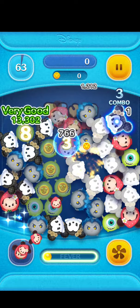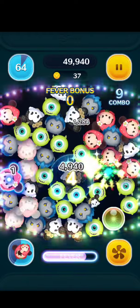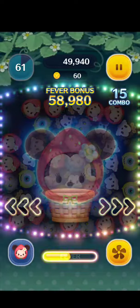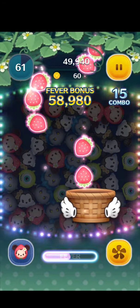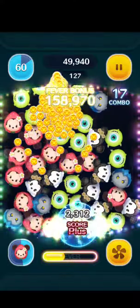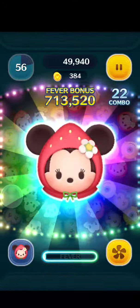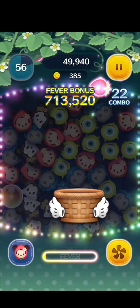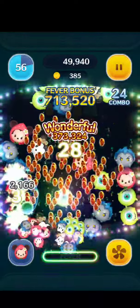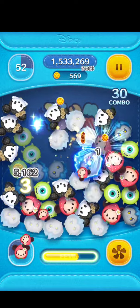As mentioned in my previous video, this month's characters are very technical. There's a certain thing you need to do in order to fulfill their actual power. And for Mini, you're supposed to catch these strawberries, and then it'll make an awesome clear. Obviously, the more you catch, the better. Without one, it's only great, but it's still doing quite a large clear.